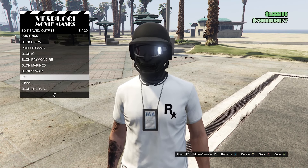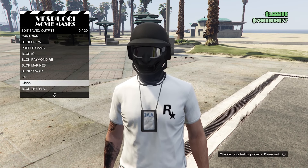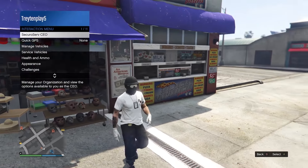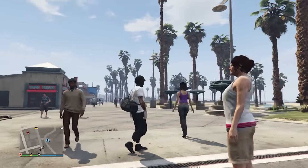Simply go ahead and save your outfit into any slot — I'll save it here and call it 'duffle.' Now you can just back out, walk away, and equip the outfit through the interaction menu, and there you go — we now have the duffle pack saved on our outfit.